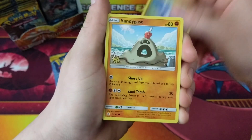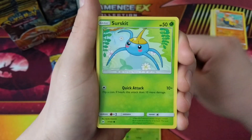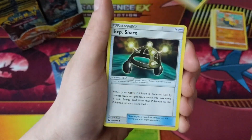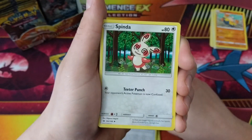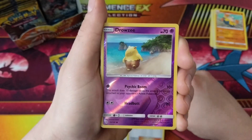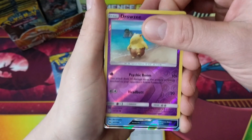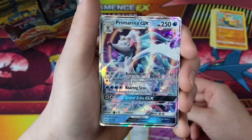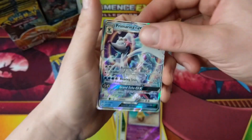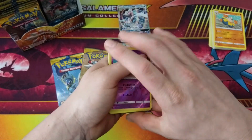We got a Dratini, a Sandygast, a Morelull, Full Mantis — I actually just traded for that — a Surskit, an Energy, an Experience Share, a Spinda, a Lillie, and the Reverse Holo is a Drowsy. No, it's just a regular GX Primarina. I thought it was a hyper rare for a second — that would have been nice. We'll throw our GX cards up there. We have pulled out a bunch of regular Holo cards, nothing too crazy but this so far.